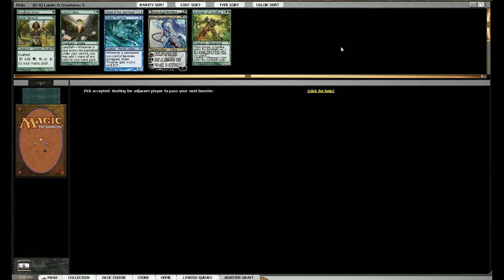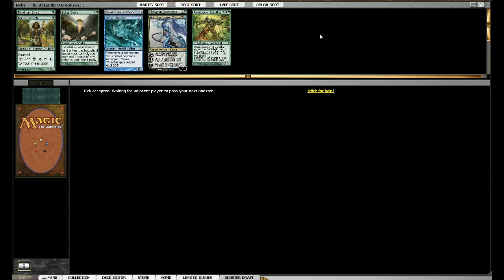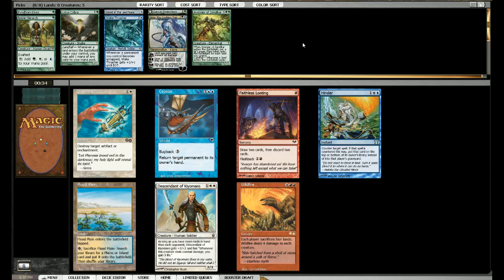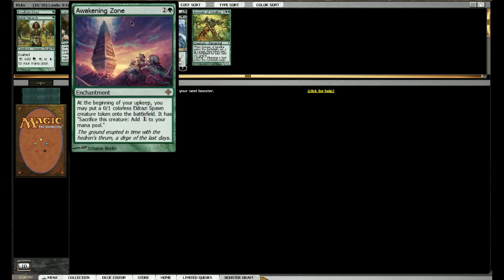I'm all in favor of drawing cards, don't get me wrong, but Wake Thrasher just hits so hard. It says permanent so you can do it on your own turn before attackers as well - on man lands, stuff like that. So Capsize, Hinder is there - good question what I want to do. I think Capsize is a better card, I can save my own things, it's really broken in the late game. Hinder is good though, but I think Capsize is a more unique effect to get. There's Awakening Zone and Pride Mage - I think I'll go with the Awakening Zone, it creates Eldrazi of course but it also mana accelerates.